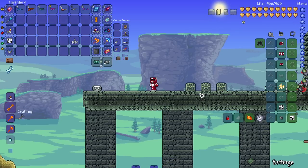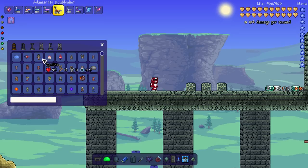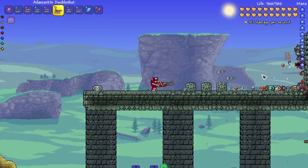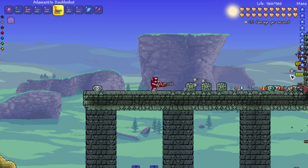Next up, the adamantite double shot — oh here we go! They're shooting more than doubles, they're shooting triples! It took us a while but we finally got a different shooting variant, shooting multiple darts at once. It took until adamantite, but not bad at all. Let's bring in some actual hardmode enemies. They might be a little too late-hardmode but we're still doing damage, still killing them.